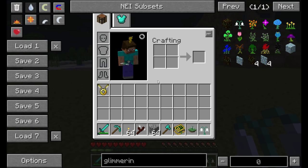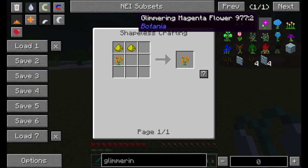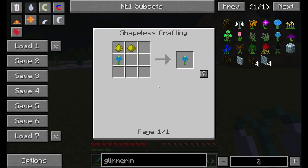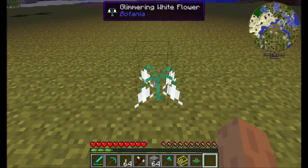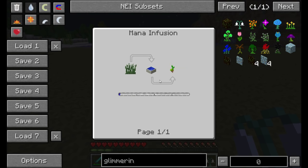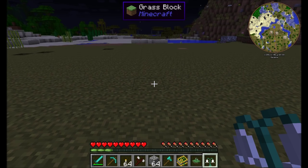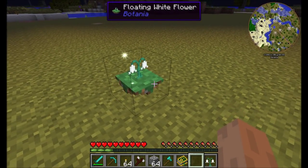One of the first things I want to show you are some upgrades to the basic flowers you can find in the world. Glimmering white flowers are basically any flower — orange, purple, blue, whatever you want. Just add a couple pieces of glowstone and it will give off light, in a similar pattern to a torch. You can upgrade that by throwing some dirt and pasture seeds on there — pasture seeds being grass thrown into some mana — and you'll get yourself a floating flower.